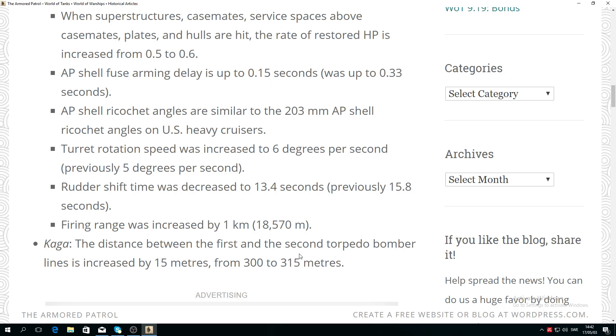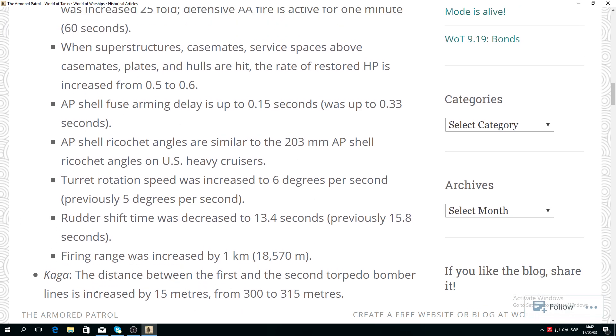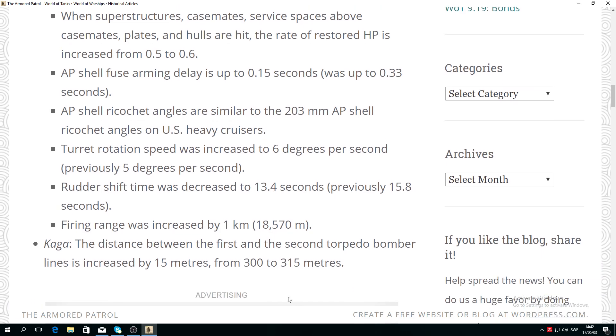For the Kaga, the distance between the first and second torpedo bomber line is increased by 15 meters, from 300 to 350 meters. Please let me know what you think about the new HMS Hood buffs. I do believe it's a slight buff — not a whole lot — but interesting, and they may still buff the Hood even more.